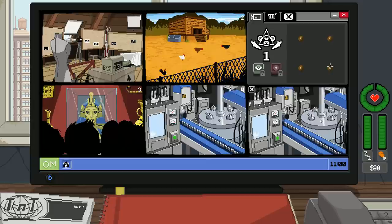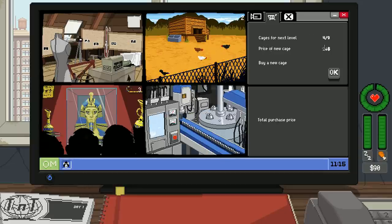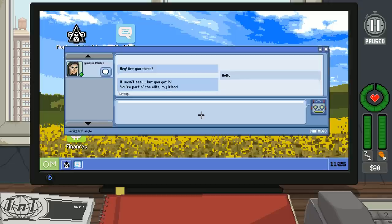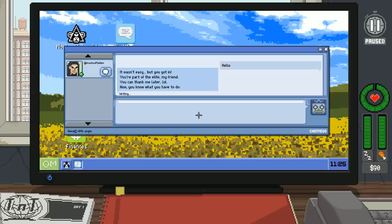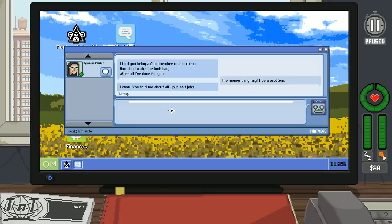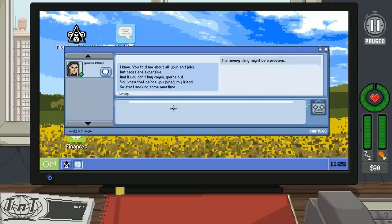So basically I want to jump to a button that's flashing. The cage purchase tab shows cages for next level: 4 out of 9, with a new cage priced at 50 bucks. There's a chat from a masked maiden: 'You're part of the elite, my friend. Play by the rules and save up a ton of money — cages are expensive, and if you don't buy cages, you're out. Start working some overtime. There are other ways of making money — it all depends on how much you're willing to get involved.'